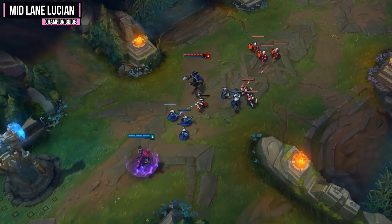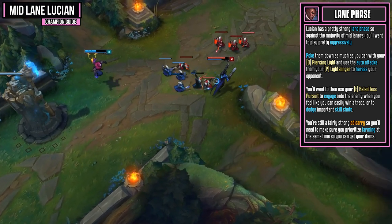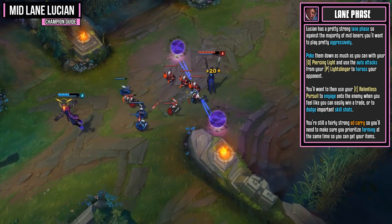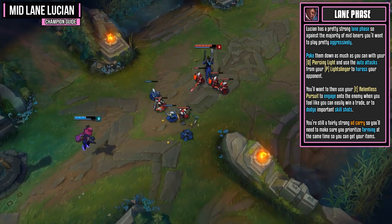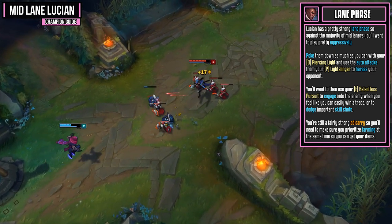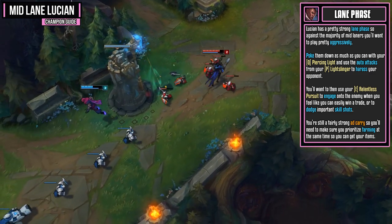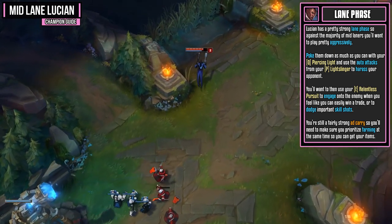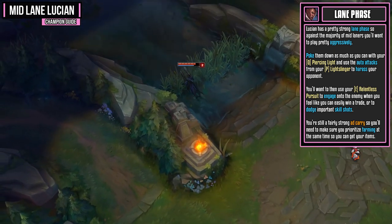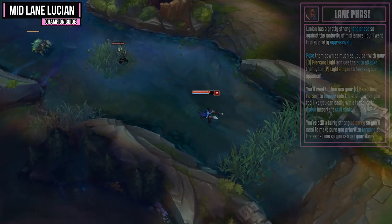Lucian has a pretty strong lane phase, so against the majority of mid laners you'll want to play pretty aggressively. Poke them down as much as you can with Piercing Light, and use the auto attacks from Lightslinger to harass. Use Relentless Pursuit to engage when you feel you can easily win a trade, or to dodge important skill shots. If you get ganked it's also a great escape. You're still a fairly strong AD carry so make sure you're prioritizing farming to get your items in order.